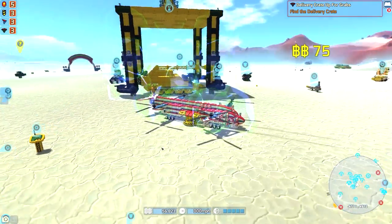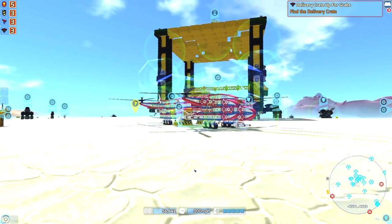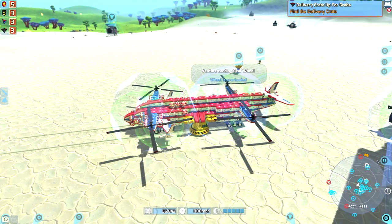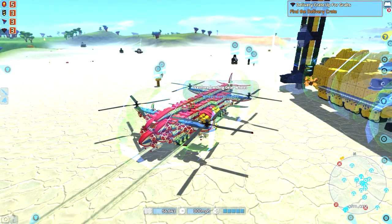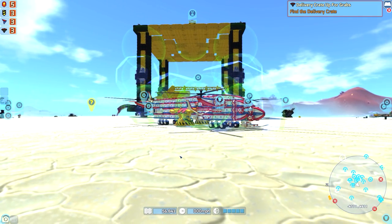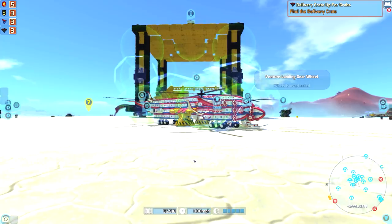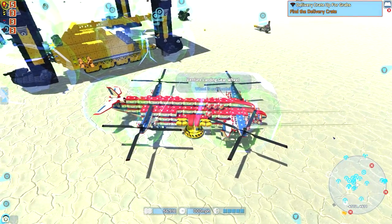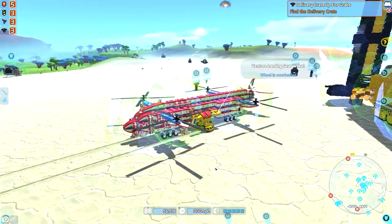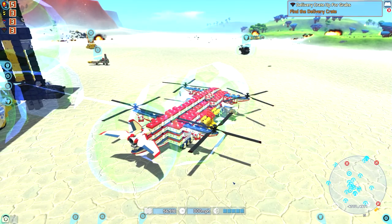The game has been officially released, and that's what we're playing now — the released version. I've built this thing. Now, it doesn't work extremely well, but basically this thing is like a sky crane. What it's supposed to do is fly around and pick up stuff, and then we drop it off into an SCU. It works, just not very well. I'm also considering repurposing this into something like an attack craft.